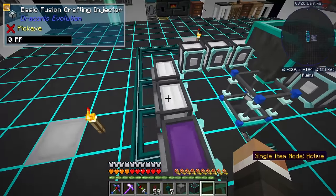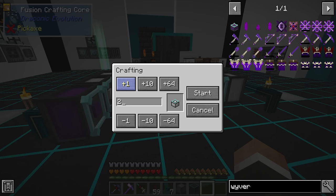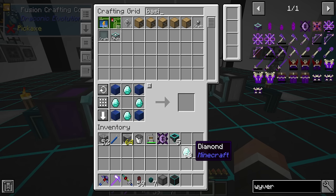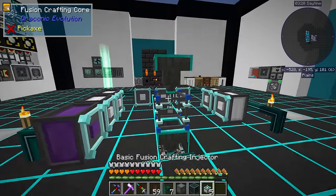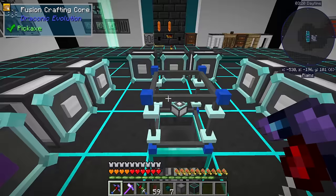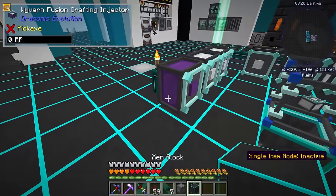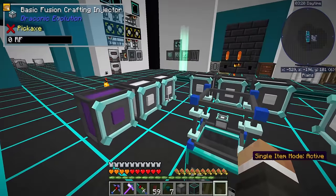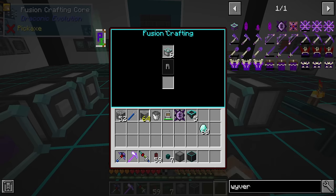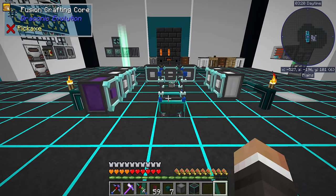In the interest of automation, what we can do here is we can get five more basic crafting injectors. That's going to allow us to just put those in there. I didn't realize you could stack those in the fusion crafting core - so that should allow us to just fill all of these up with the diamonds and the cores, and then one at a time, while we work on something else, these are going to get processed. Otherwise, we'd have to sit here and watch all six of them.